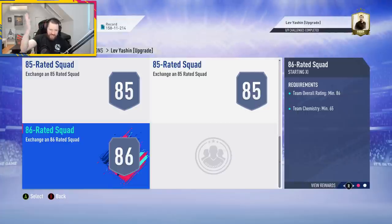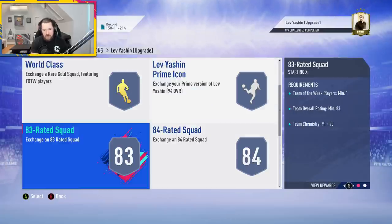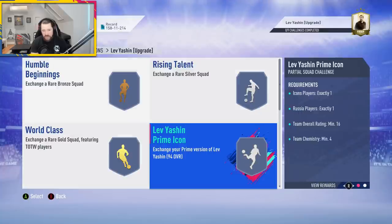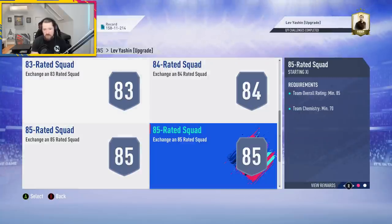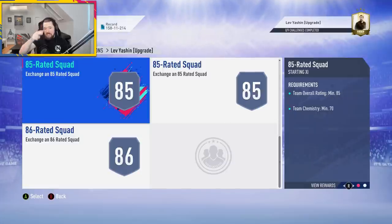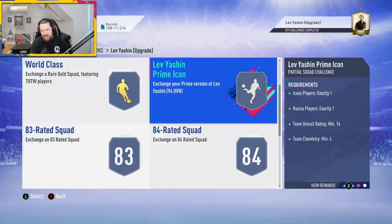For the Yashin upgrade you are required to use an icon — an 86, two 85s, an 84, and an 83, plus an icon, instead of two 87s, an 86, an 85, an 84, and an 83. So basically instead of having two 87-rated squads and one 85-rated squad, you get two 85-rated squads and no 87-rated squads, and you need an inform in the 83-rated squad.